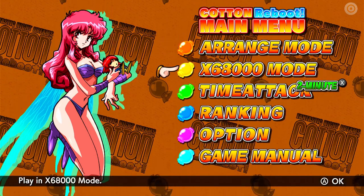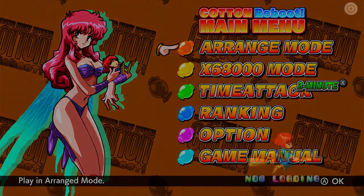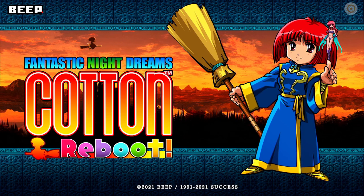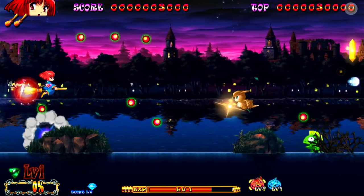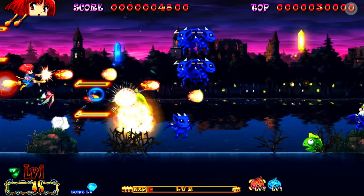This is a horizontal shoot-em-up originally released in 1991. I'm going to dive straight in with the Arrange Mode, and I will come back and talk about the Original Mode. The Arrange Mode is basically the rebooted version of the game - it changes quite a lot from the original, updates the graphics and sounds to be more modern and not quite so pixelated, and also changes some of the core gameplay mechanics.